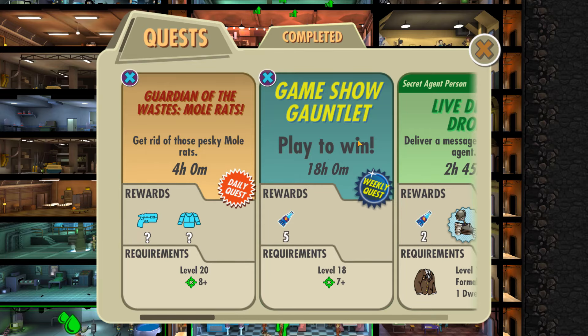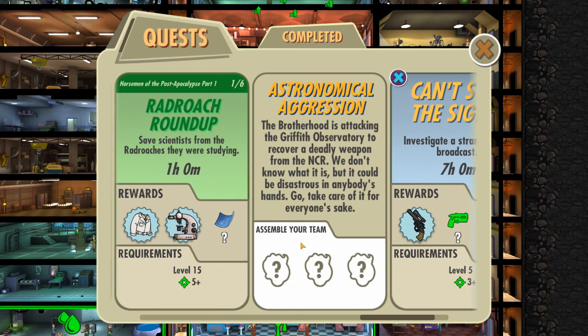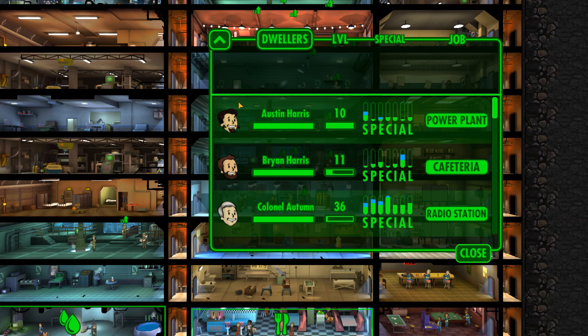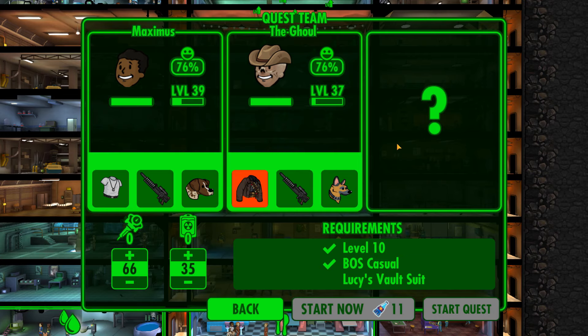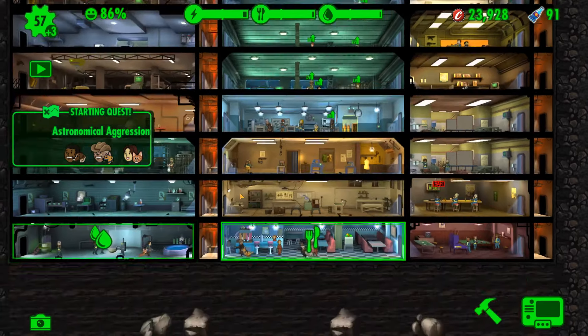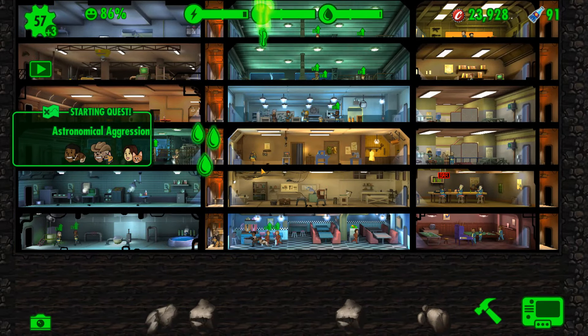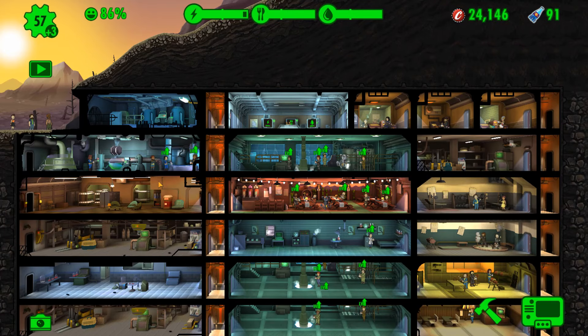That is now being crafted at a much quicker rate. It is time to send our quest squad out for the final Fallout TV series quest — Astronomical Aggression. We're going to send the Ghoul, Lucy, and Maximus. We're giving them 12 Stimpaks and 12 Rataways. This is a long quest — we will let them go for 21 hours to the destination.